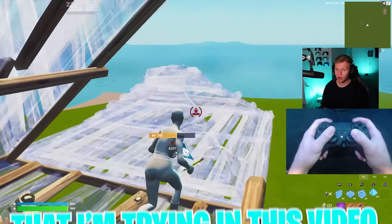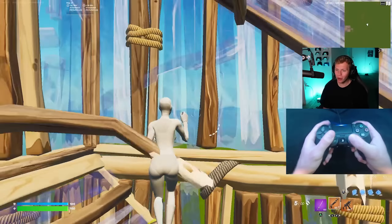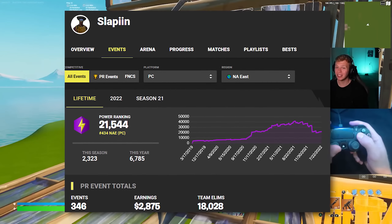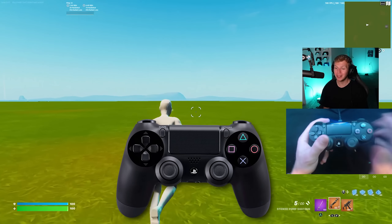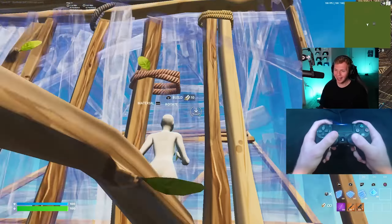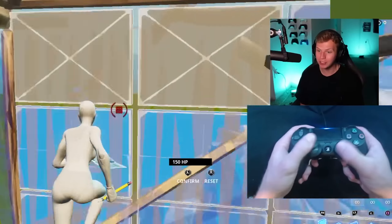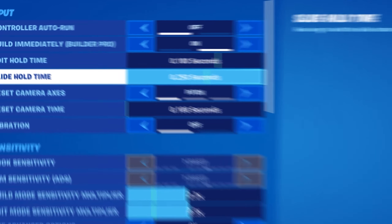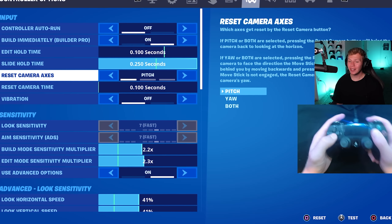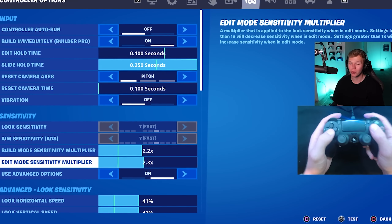The second pro setup I'm trying comes from Slappin. Slappin is also a pro controller player on NAE, although he does only have around $5,000 in earnings, but he's really known in the creative scene. His setup includes a standard PS4 controller, a strike pack, and some exponential settings. His exponential settings start on a 0.25 slide hold time, default pitch 0.1 camera settings, with the build multiplier being 2.2 and edit multiplier 2.3.